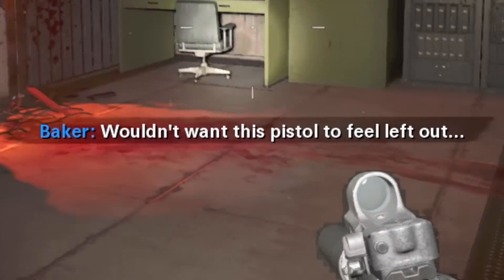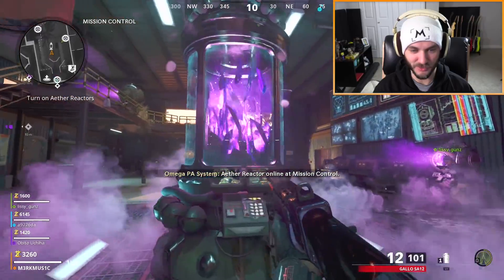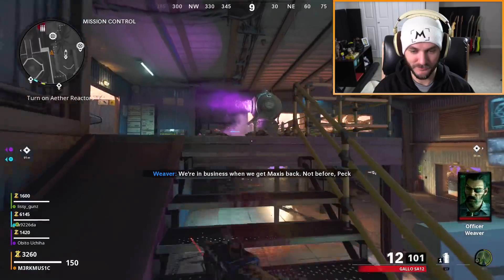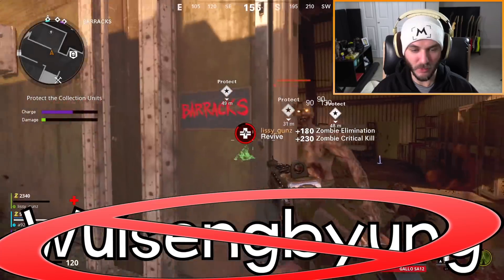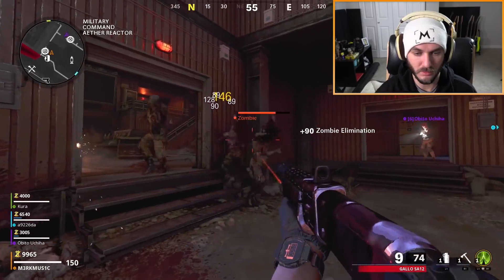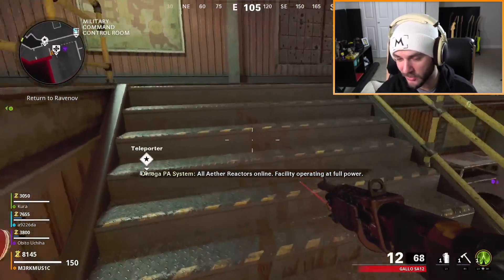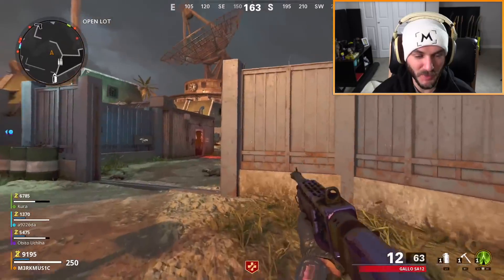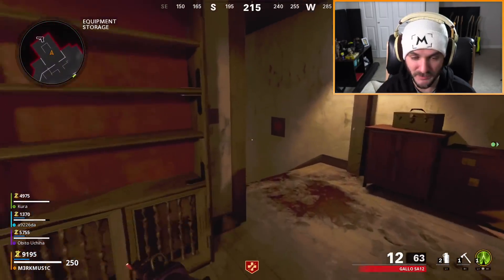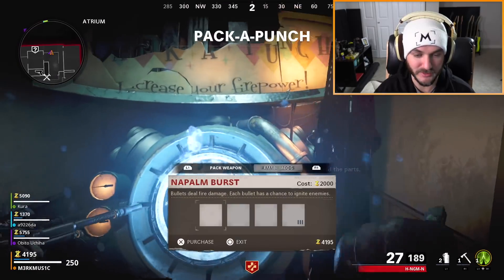Wouldn't want this pistol to feel left out. Aether reactor assist — what is going on? We're in business. We get max ammo back — not before peck. We got a cooling core, nice. We can buy Juggernog. We turn on all the aether reactors which turned on the power, so now we can get perks. That was also pack-a-punch too. I wish there was a way to see a whole map overview because I don't know where the pack-a-punch is. You have to teleport back from the Firebase back to the village, and then the pack-a-punch is right over here.